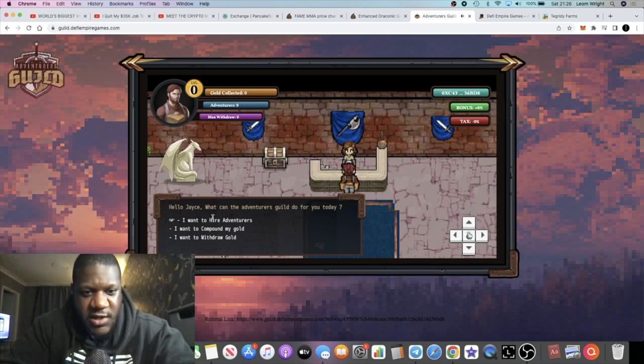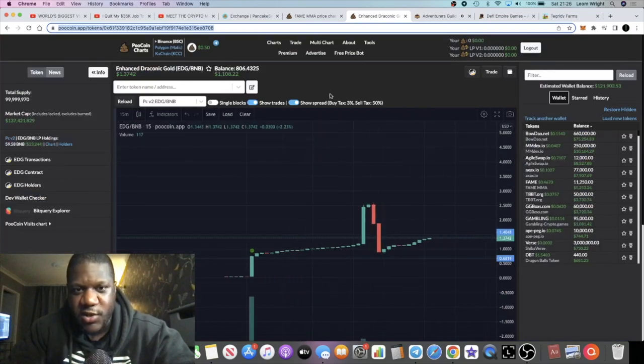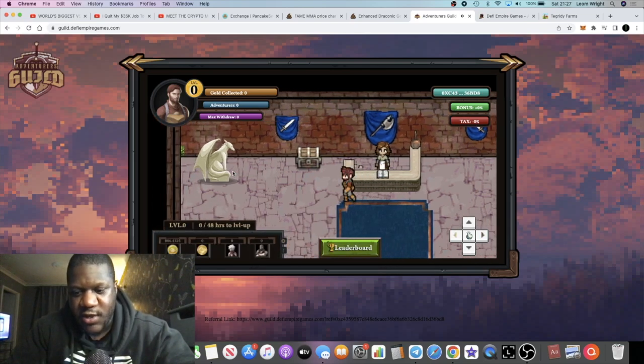You basically choose: hire adventurers, compound your gold, or withdraw your gold. If you're new to the game, you'll want to hire adventurers first. You'll use your EDG token, which you can purchase on PancakeSwap. I have some tokens in my wallet but I'm not putting them into the game — just showing you how it works. You can press the space bar again to exit the menu and walk around.